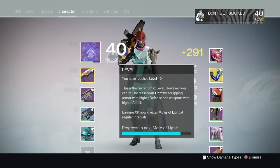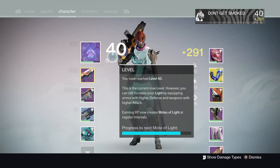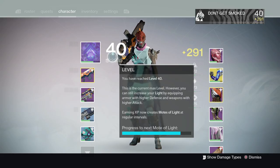From 240 light to 260 light, you'll be running the non-heroic vanguard strike playlist. It should take about six to ten regular strikes to hit 260 light. Make sure you have the best gear equipped at the time — it'll give you better drops. This also applies when turning in engrams: the better gear you have equipped, the better gear you will get from the engram.